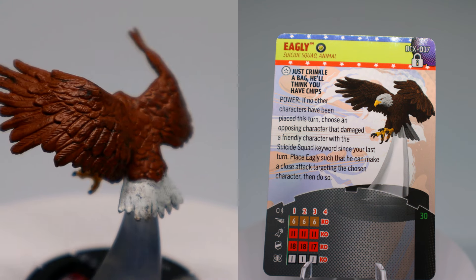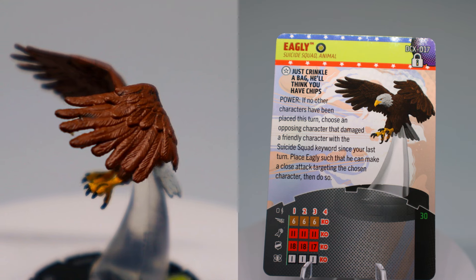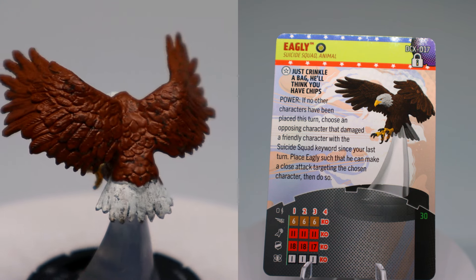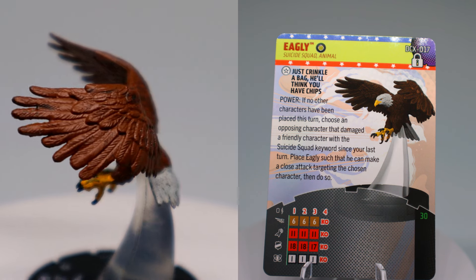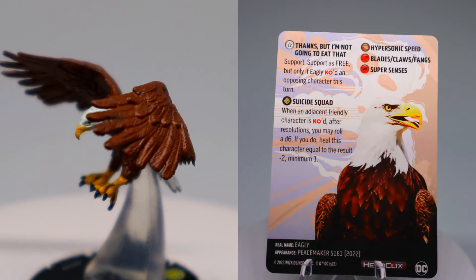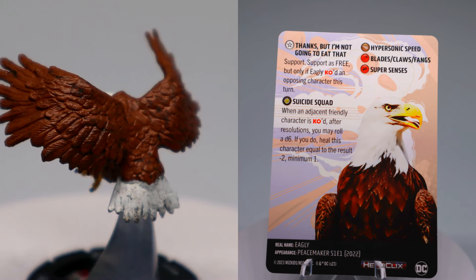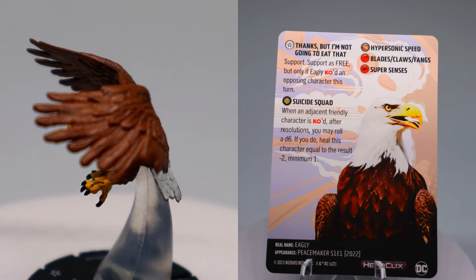Next we have Eagly, who has the Suicide Squad team ability and Suicide Squad and Animal keywords, coming in at just 30 points — a nice even 100 with Peacemaker. His trait is a retaliation power: if no other characters have been placed this turn, choose an opposing character that damaged a friendly Suicide Squad character since your last turn, place Eagly adjacent to them and make a close attack. He has Flight, Hypersonic Speed, Blades with an 11 attack, 18 Super Senses, and Tiny Size. He also has Support as a free action but only if Eagly KO'd an opposing character that turn.